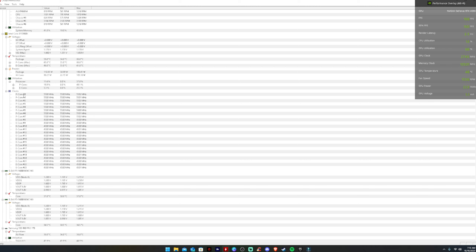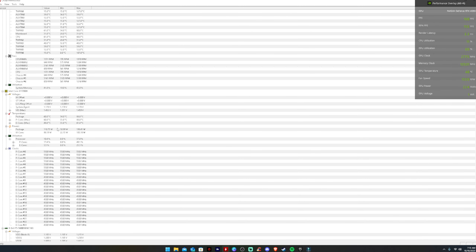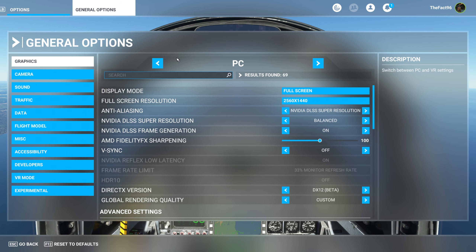We're running significant core clocks — you can see we're at 5.4 gigahertz in terms of speed, and our CPU is sitting at about 62°C. I probably could have used MSI Afterburner to show you a bit more, but it hasn't been really updating for me lately and has been causing some problems, so I'm going to stop using it.